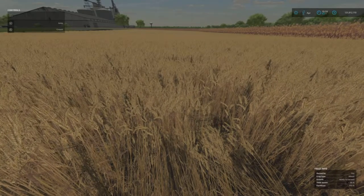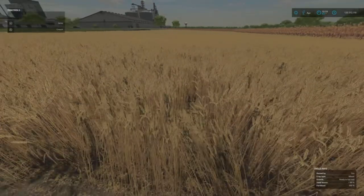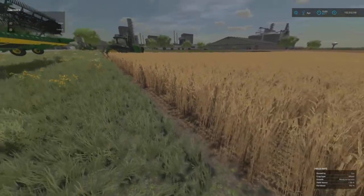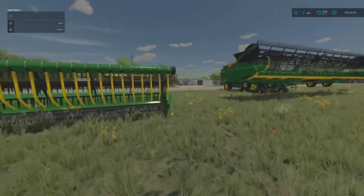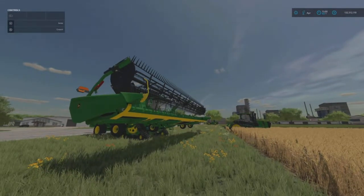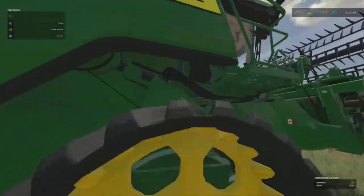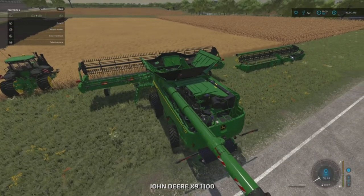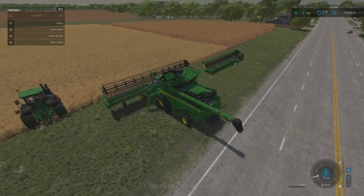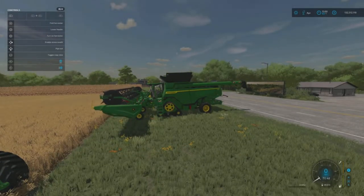The crop type is wheat, growth is ready to harvest, we have a 98% yield bonus, and it is 100% fertilized. I've saved the game right here, so I'll run this header first, see what yield we get, then jump out, reload the save, put the air bar header on, go again, and see if there's any difference in yield.